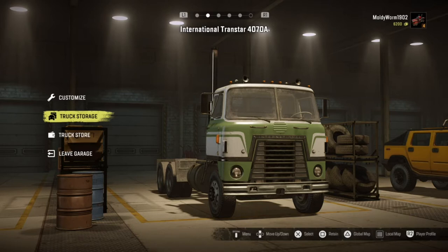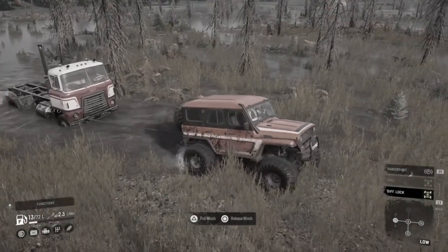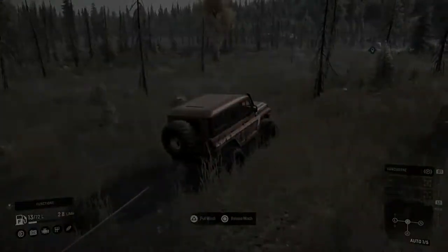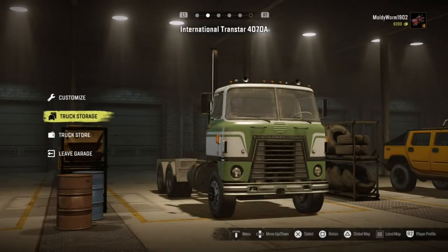With that out of the way, let's get into today's video. We are continuing our SnowRunner let's play, and if you haven't seen the previous episodes I will link the playlist in the description. In the last episode we rescued this International Transtar — it's an absolutely awesome truck. We rescued it out of a swamp, did a few missions to get it back to the garage, and customized it at the end of that video.